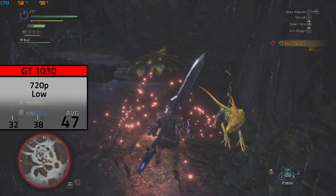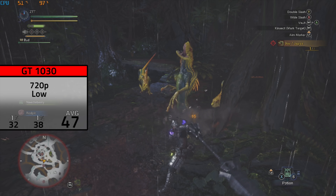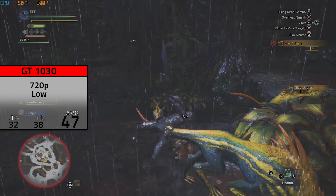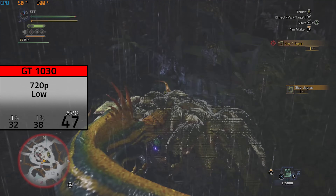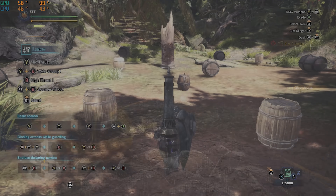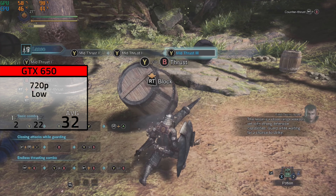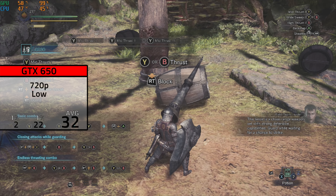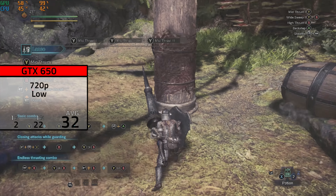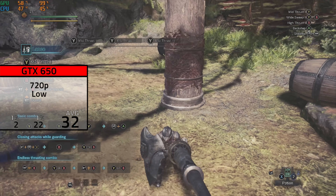The first card is the super budget GT 1030. I cranked settings down to 720p and low and got a solid average of 47 FPS. It was a pretty smooth experience, as you can see with those tight timings on the left — and this goes for pretty much every card today except the GTX 650. Speaking of which, the 650 was up next. Also at 720p and low, I only managed an average of 32 FPS due to its 1GB of VRAM. If you're thinking about buying this game with only 1GB of VRAM, be aware — at 1080p it could only average around 13 FPS and was completely unplayable.